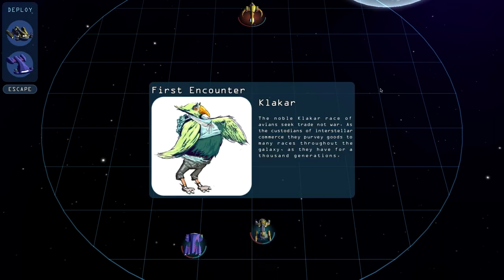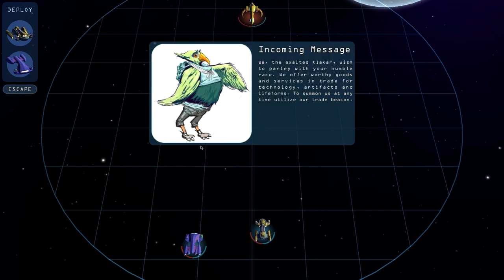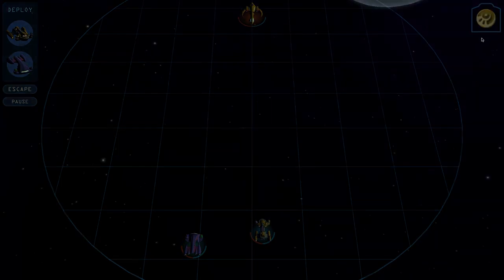The Clacar! The noble Clacar race of avians seek trade and not war. As the custodians of interstellar commerce, they purvey goods to many races throughout the galaxy, as they have for a thousand generations. They wear bird pants — they like to leave their tummies exposed but I like their bird pants and the knees that go backwards. They've also got fingerless toe gloves, just so they can be edgy. They wish to parlay with our humble race and offer worthy goods and services in trade for technology, artifacts, and life forms, and they gave us the Clacar Beacon to summon them at any time.